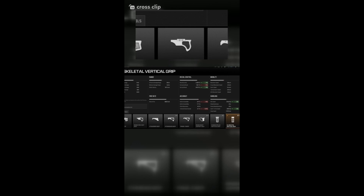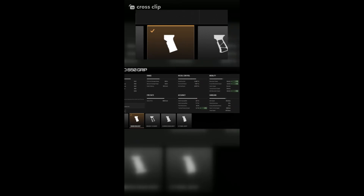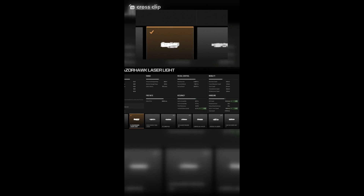First you're going to want the Jack DFB for recoil control. Next you're going to want the Skeletal Vertical Grip for more recoil control and better ADS time. Next you're going to want the Demo 650 Grip because it helps for better mobility. After that you're going to need the Razerhawk laser for faster ADS speed.